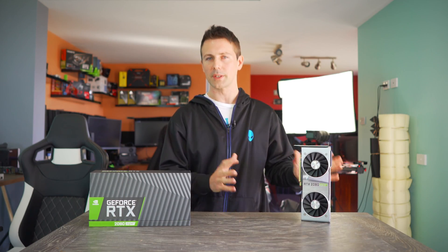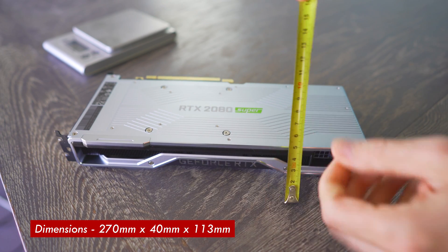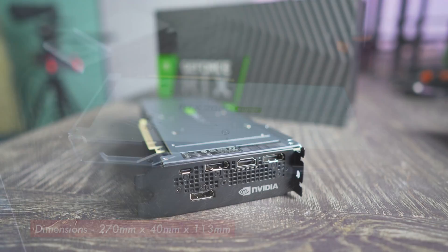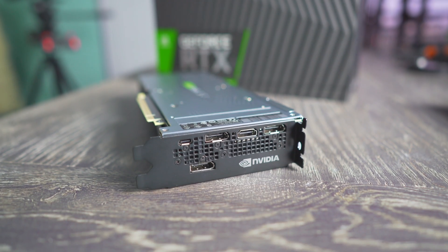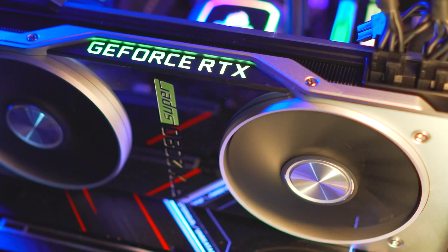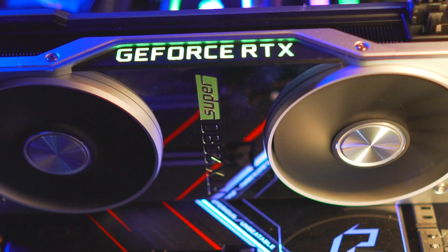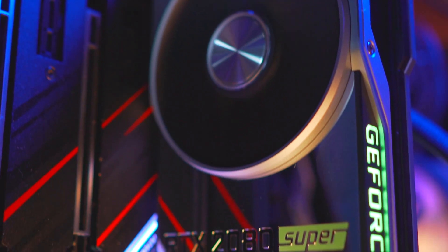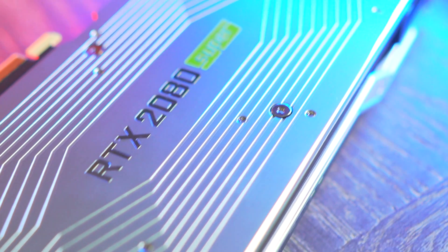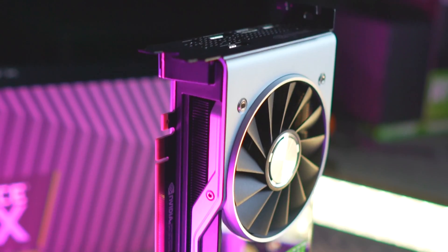Looking at the cooler itself and the design of the card, it measures about 270mm long by 39mm tall and about 113mm thick. On the back you've got three display outputs, a USB Type-C, and an HDMI 2.0 out. The GeForce RTX logo lights up green and can be turned off within NVIDIA GeForce Experience. The card features a backplate with RTX 2080 Super branding, a mirrored finish on the front, and requires a six-plus-eight-pin PCIe connector.